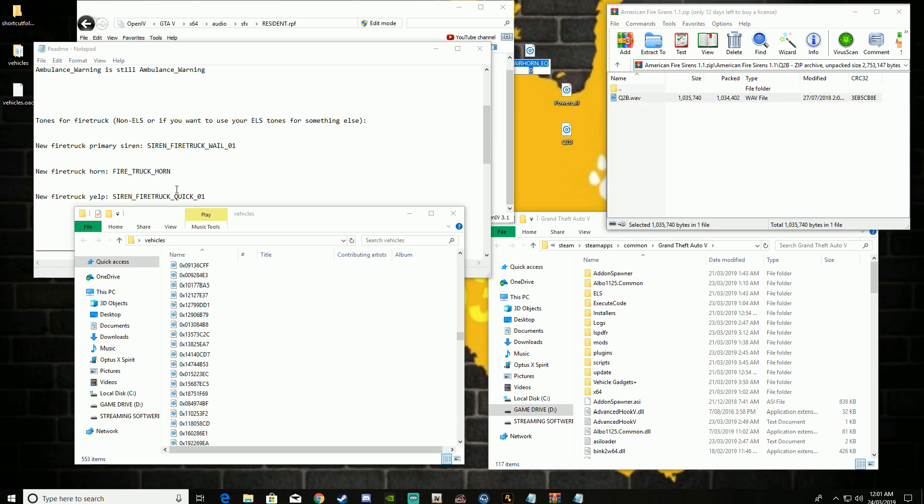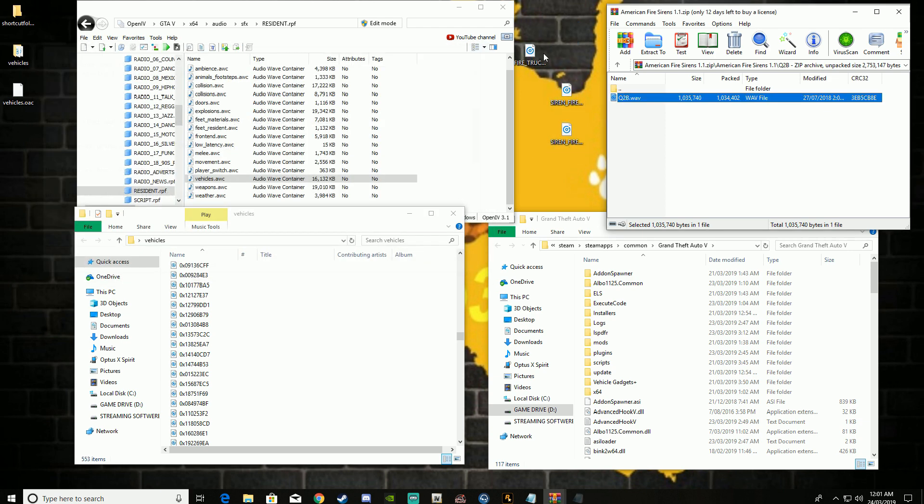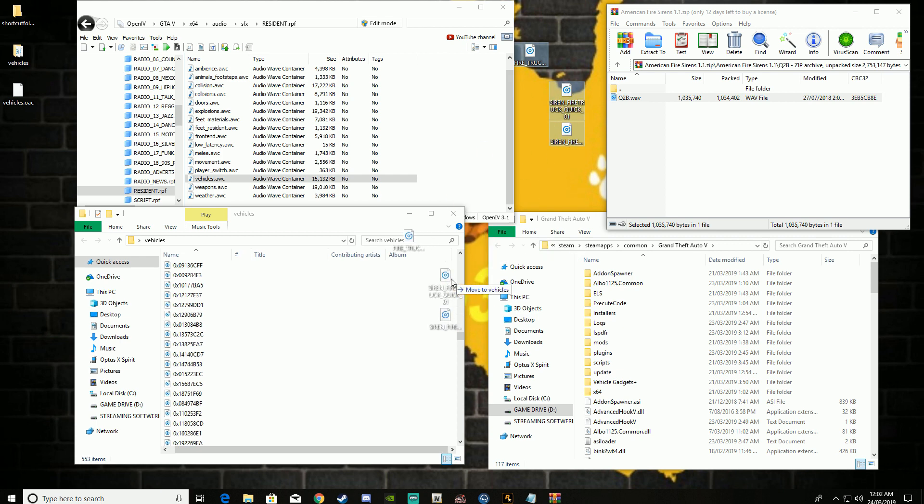Now for your fire truck, as you can see right there it says to replace — which is also the standard sirens. You want to put it all in capitals: FIRE underscore TRACK underscore HORN. That is now your fire truck horn. For the Yelp, you want to rename this to SIREN underscore FIRE underscore TRUCK underscore QUICK underscore 01. I'm still trying to work out if this is working properly for my fire trucks. And then for the Q2B, you want to go SIREN underscore FIRE underscore TRUCK underscore WAIL underscore 01. Always use the read me. And then you basically move that to your vehicles folder.